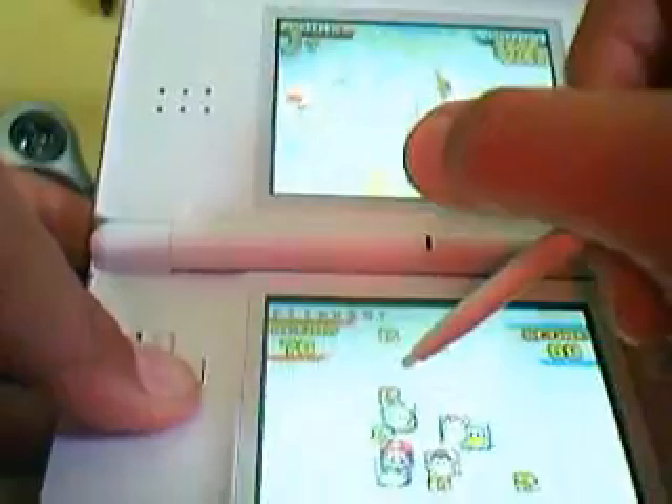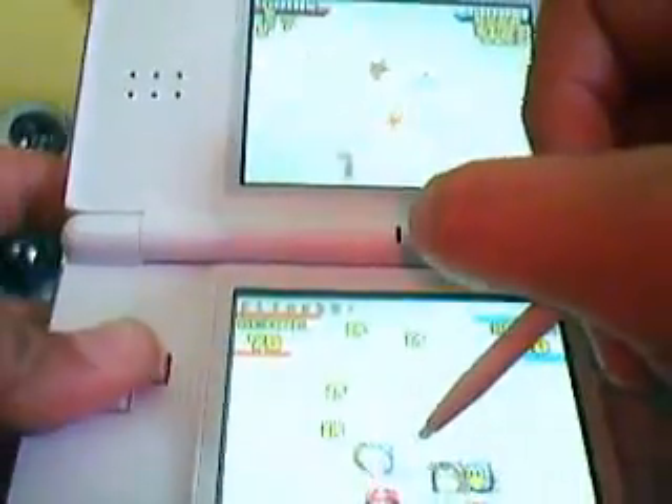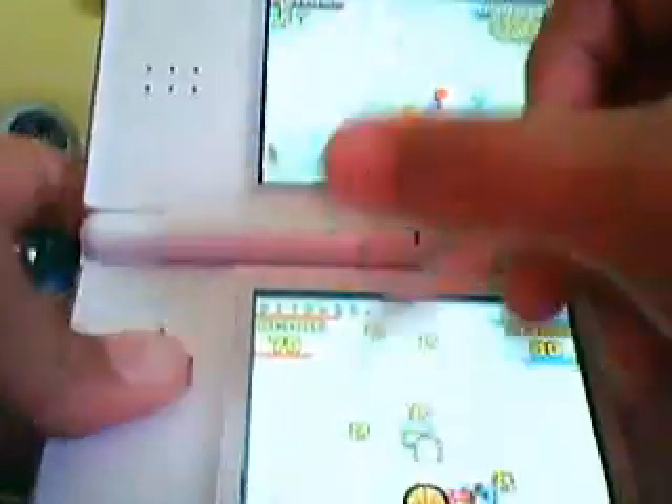To throw an item, you just swipe the stylus forward. My L button's not working too well lately — I might have to use my little brother's DS to do this.